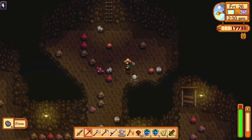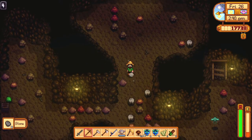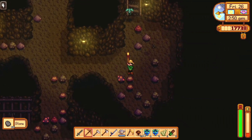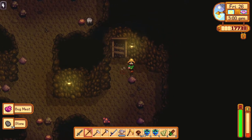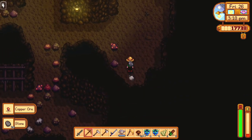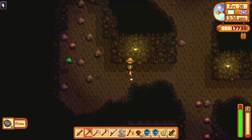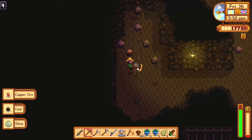There's some enemies but they're mainly bugs as far as I can tell, which is fine by me. There's a slime — that's going to be a problem. Not a big problem, but a problem. Got some coal out of that box, so that's good.